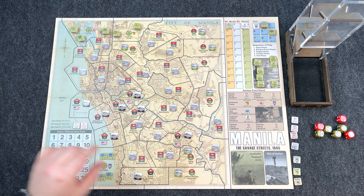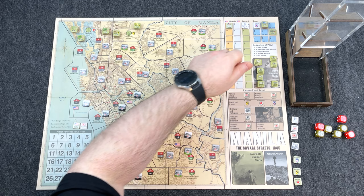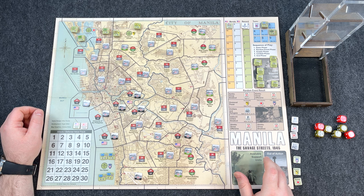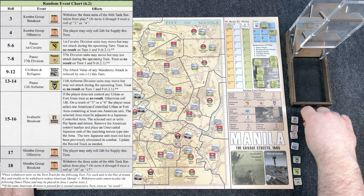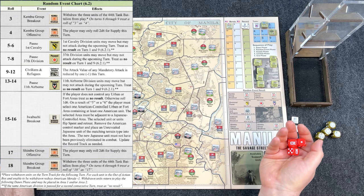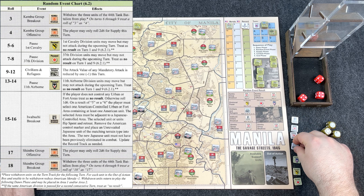Turn one: February 6 through 8, 1945. The battle for Manila begins. Dawn phase — no reinforcements until turn 2, no permanent withdrawal until turn 6, no leaders in the out-of-action box yet. Random event phase: roll 3d6. I'll use the Japanese dice. By the way, these are my flag dice — DBG nation dice — not the red and green dice that come with the game. I rolled 4, 4, 2 — that's a 10.